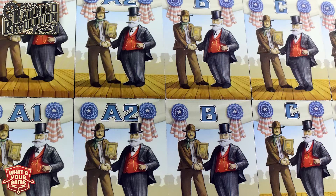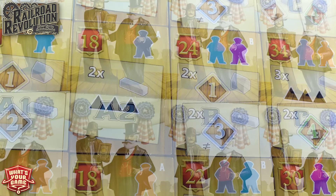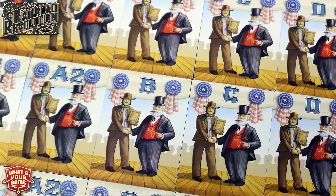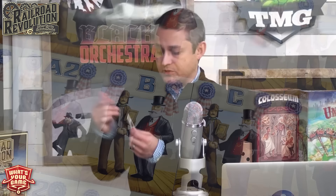Each player also starts with two milestones, labeled A1 and A2 on the back side. These are things you're trying to accomplish during the game — building on mountain areas, connecting to certain areas on the board, having certain stations in certain types of locations. There are A, B, C, and D level milestones. When you complete an A level, you can choose two from the B level, pick one and discard the other, and so forth. Each requires you to assign a worker to manage that tile; when it flips, that worker is ejected from the game.